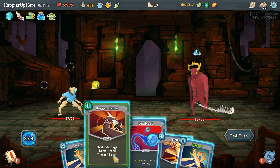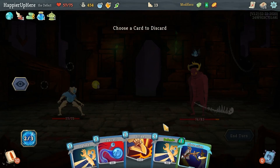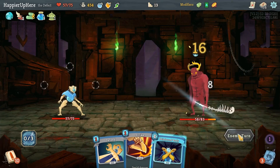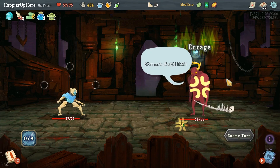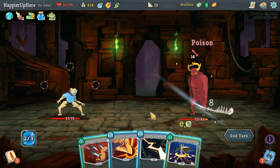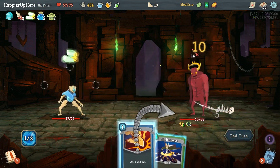I'll do Dagger Throw first, see what Distraction gives me — that's unfortunate. Yeah, this one might be tough to perfect, so I might just accept damage. There's no way to perfect here. Let's do Dagger Spray and then Strike.